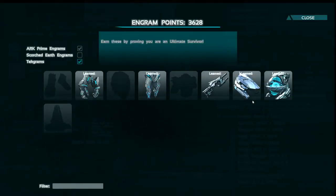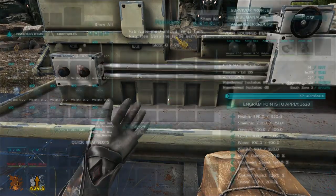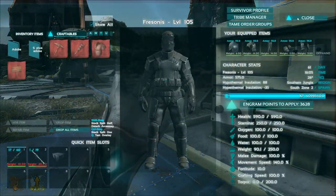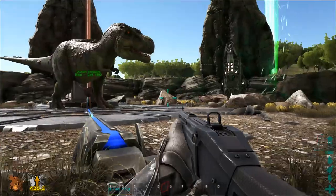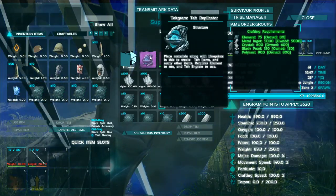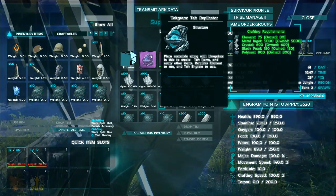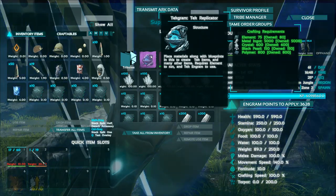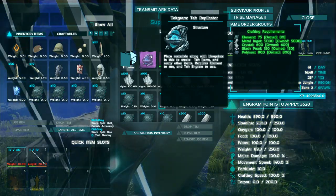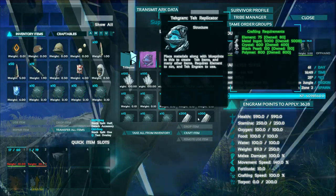Once you've learned the replicator and some other items, you have to craft it. But it's not made in a replicator — you need to go to a supply drop to craft it. Once you have the supply drop you need a lot of materials, including 75 element. So the best thing is to just fight the hard bosses, because if you only fight easy or medium bosses you'll need to do that several times before getting enough element to craft everything.